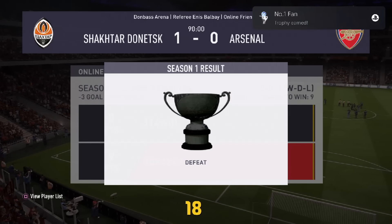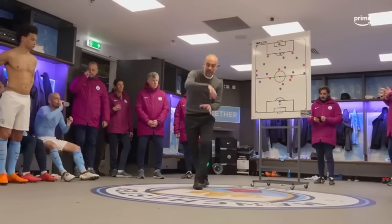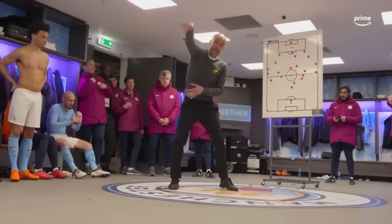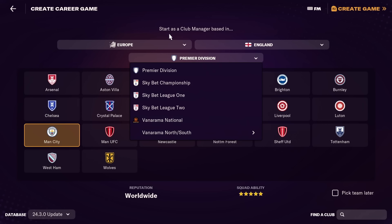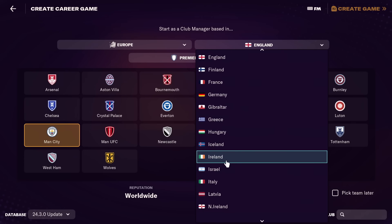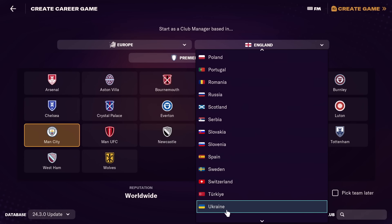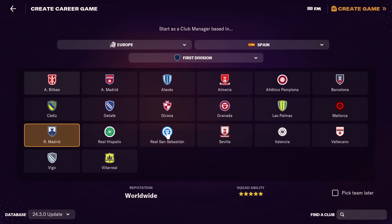I'm on the road to 100 platinum trophies and for platinum trophy number 81, it's time to become the greatest football manager in the world. There are 41 trophies for me to get, so it's time to load up the game and select my team. For the sake of convenience on this first playthrough, I'm going to head down to Spain and we are going to go for Real Madrid.